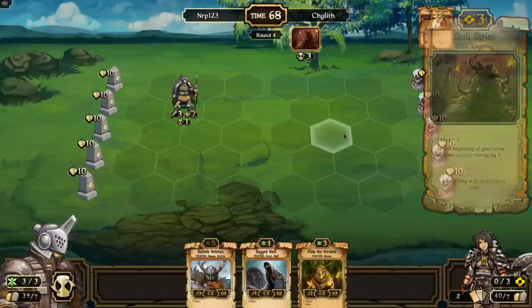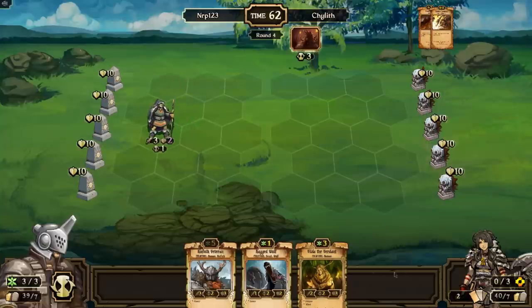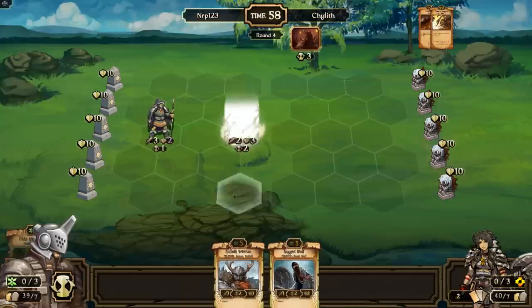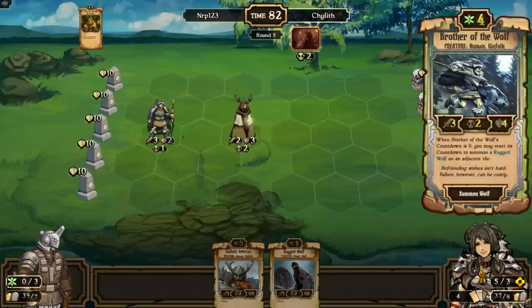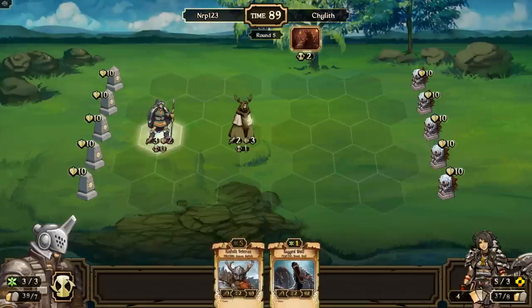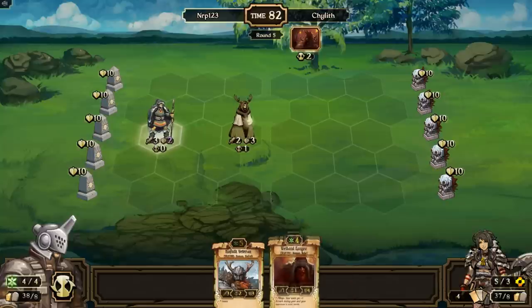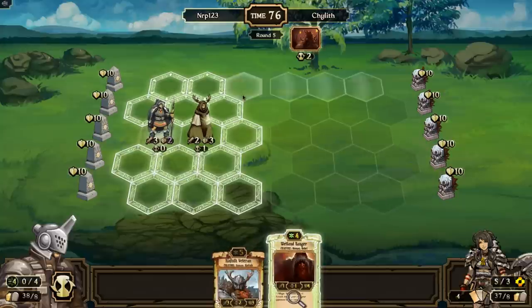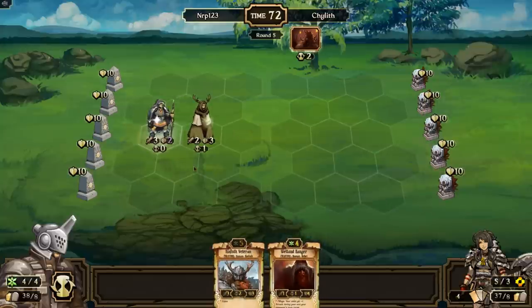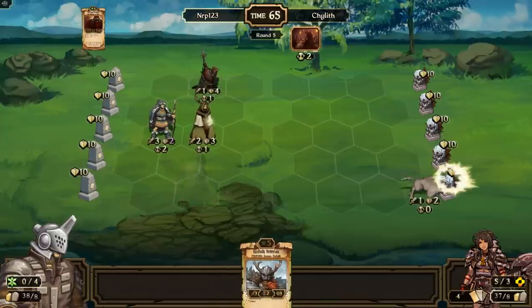I lost two Vetters and a Brave, so that puts me at a card disadvantage. Skull Shrine was pretty strong there. I'll keep that unit in the back and play a Village of the Verdant — putting it in front because I don't want to get Thunder Surged and take extra damage. I want to top-draw a four-drop so I can ramp and go for the five-drop Veteran next turn. I'll spawn a Ragged Wolf and stay spaced out.